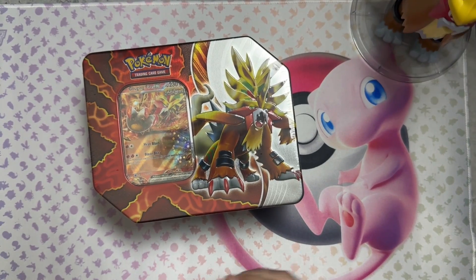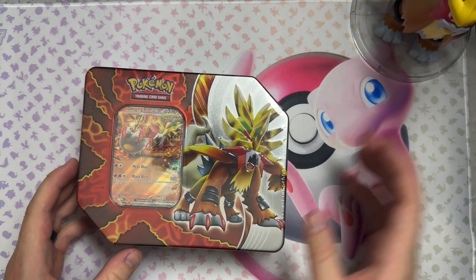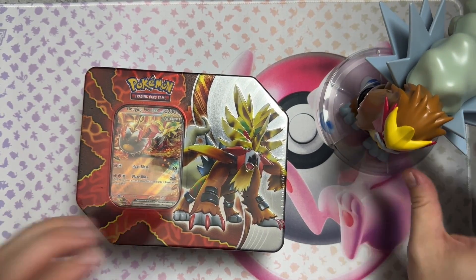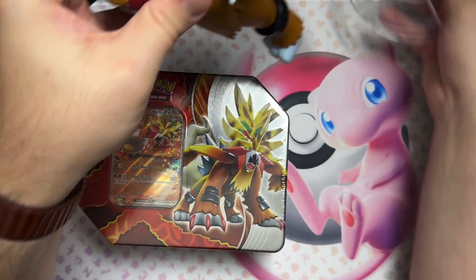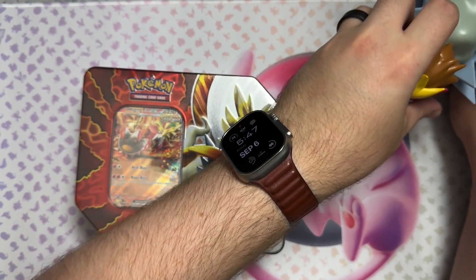To top things off with the Gouging Fire EX, I have right here my trusty Entei. Let's take that out — I have my trusty Entei right here.